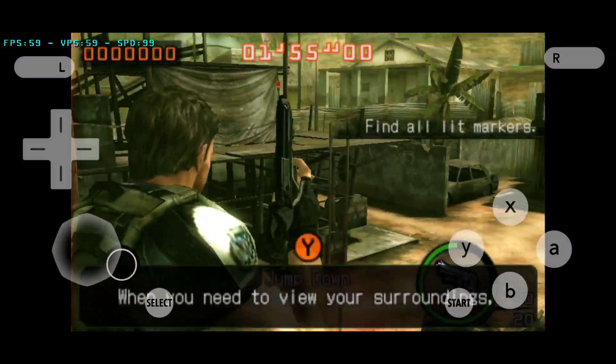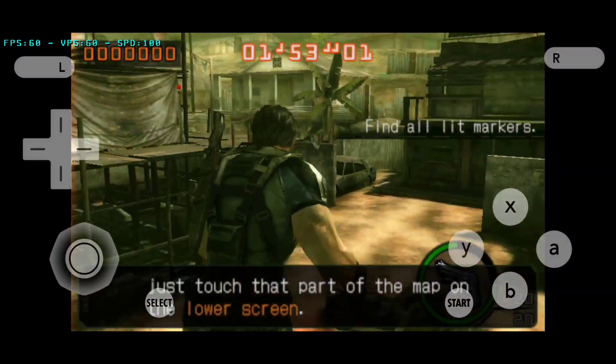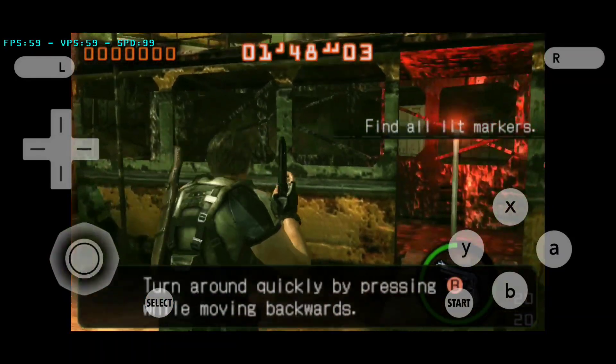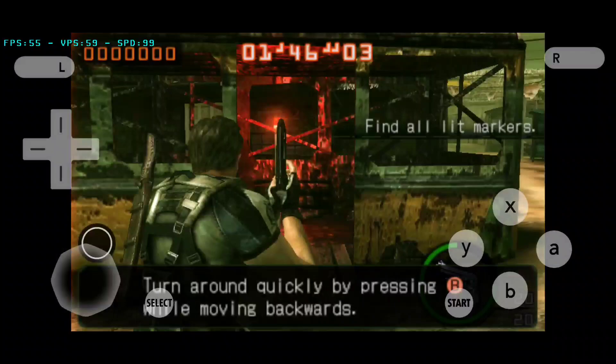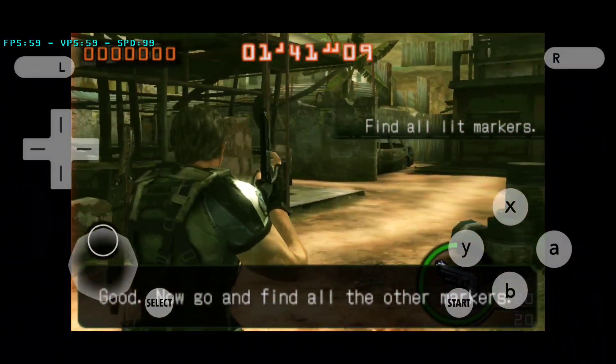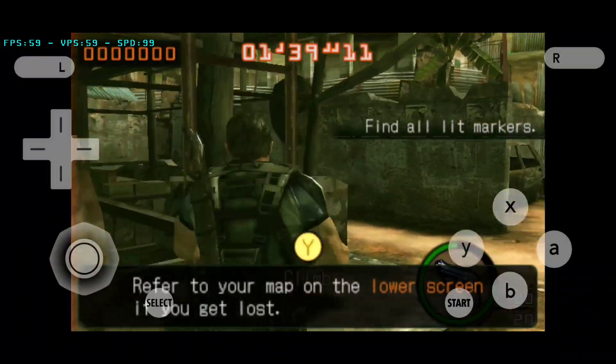When you need to view your surroundings, just touch that part of the map on the lower screen. Hold up. Turn around! Quickly! Good. Now go and find all the other markers. Refer to your map on the lower screen if you get lost.